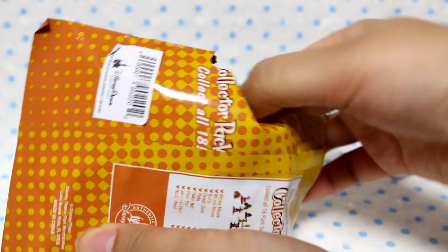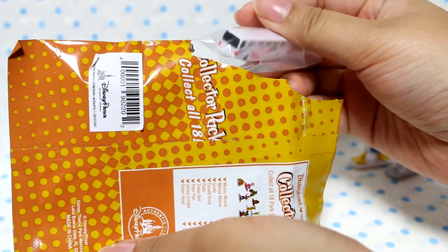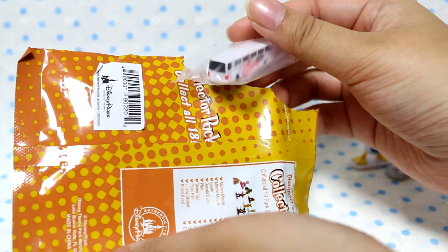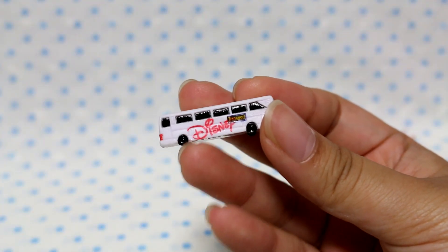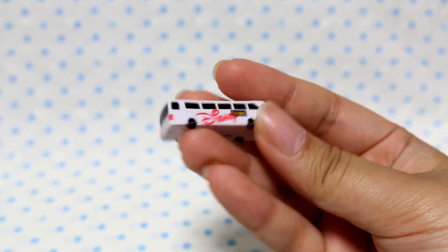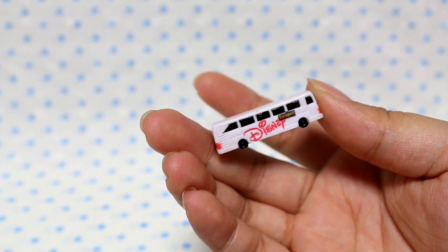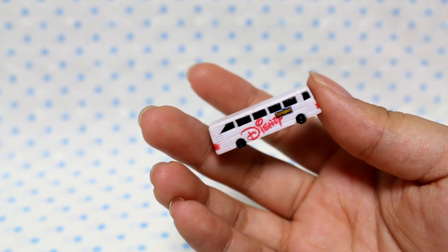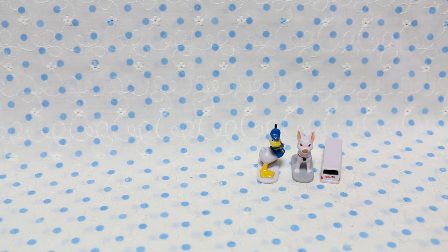And finally — ta-da! I think I got the little bus. Can you guys see? It's the Disney bus, and that is so cool. Look at it — it has little tires on it and it says Disney on both sides. That's so cool that they have characters and vehicles. So I got Donald, Bolt, and the Disney bus in the first blind bag.